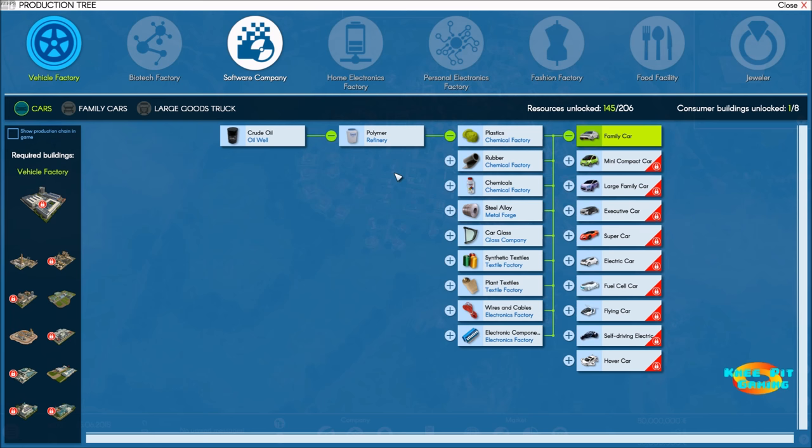The way the game works: you have raw materials, secondary components, and then the final product sold to cities or the global market. You can either purchase components from the global market or set up your own production chain. It's cheaper in the short run to buy from the global market, but producing your own increases profitability over time.